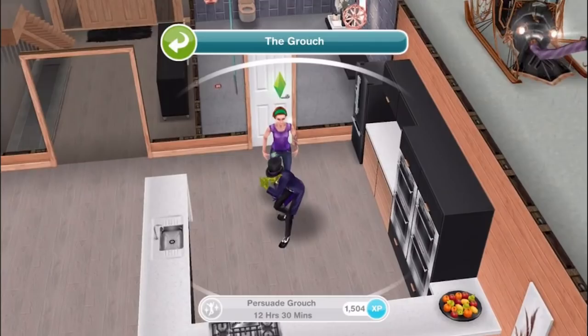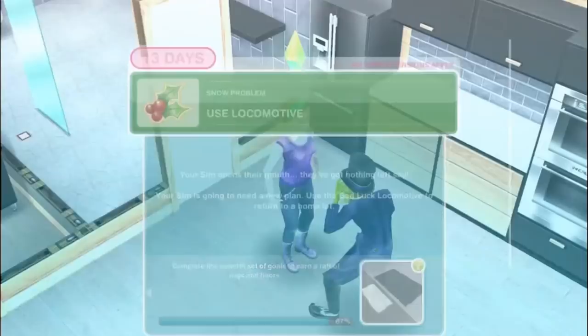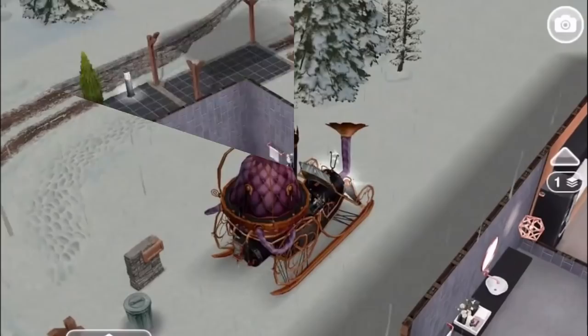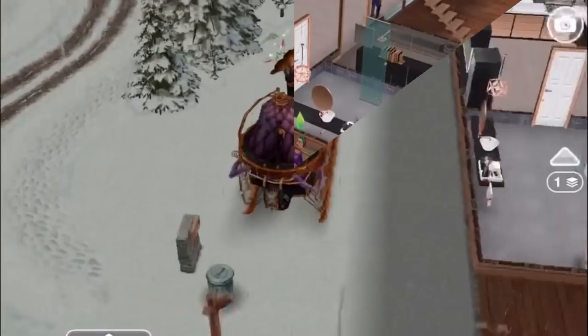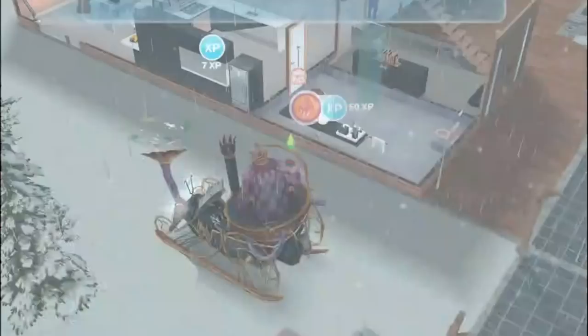Use locomotive. Your sim opens their mouth but they've got nothing left to say - a new plan is needed. Use the bad luck locomotive to return to a home lot for one second. Congratulations! You've completed the seventh set of goals in the Snow Problem Christmas Quest and received some chalet rugs and floors - they look really furry and lovely.